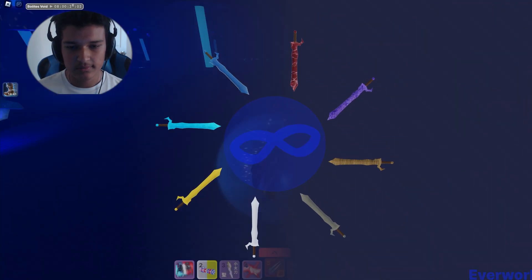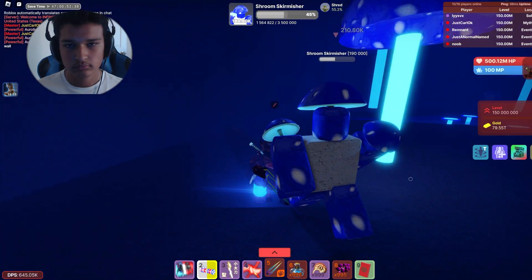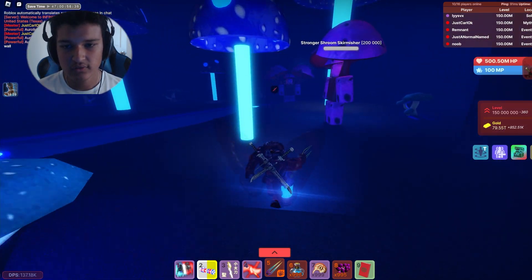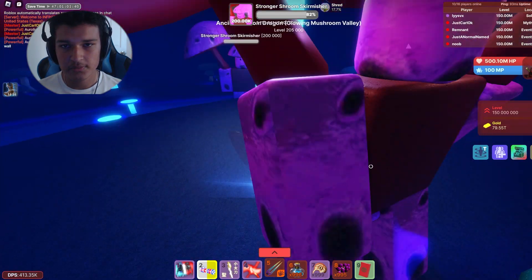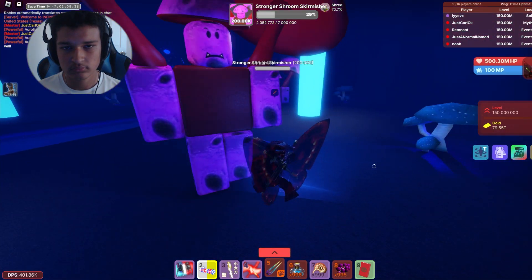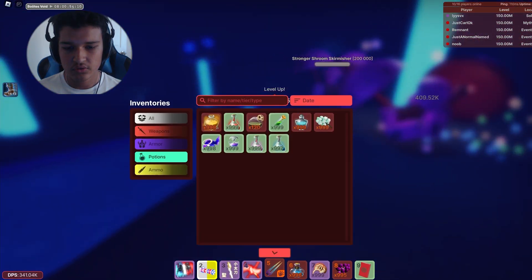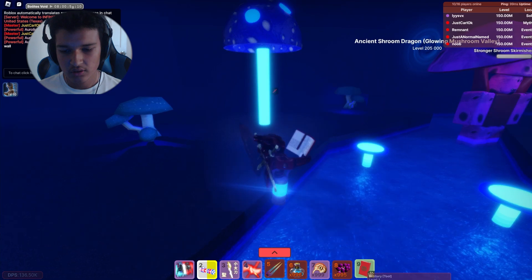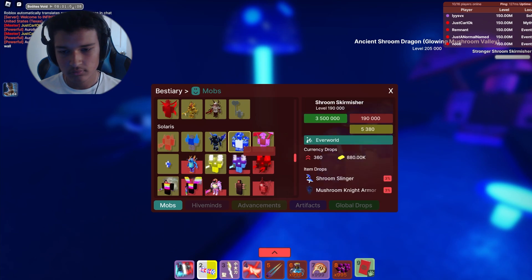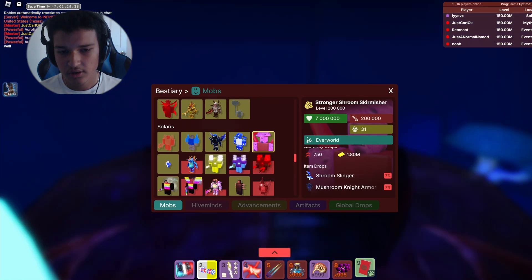So we're gonna go to Everworld. Over here, some shrooms — shrinkers. Kill them up. 360 level, just stronger soon — skirmishers. Hold them down. Might take a few hits, but you'll get it — 750. And they do drop it. So they can drop the zoom slinger, the mushroom knight armor — don't need the mushroom knight armor.